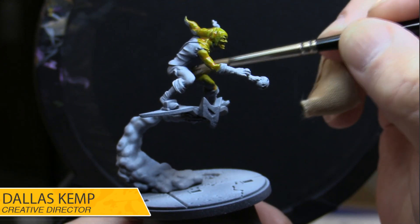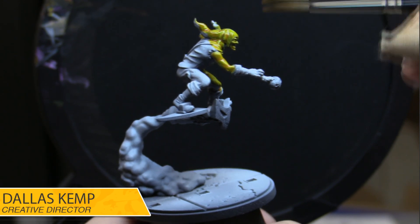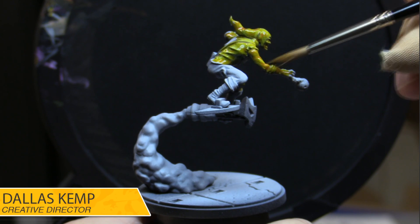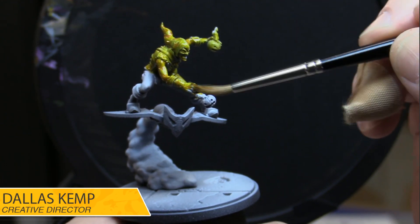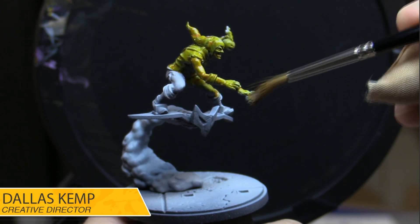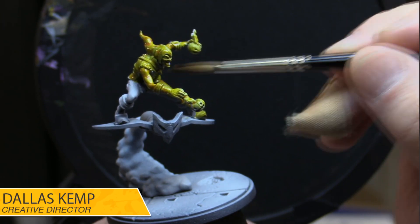It's feeling a bit hobgoblin-y right now. I want to do just an alternate take. He's very yellow at the moment. I'm streaming in the studio today — it's a little weird. What color is this? It's not green, it's a yellow wash I mixed up. It probably looks a little green on screen; the cameras struggle with yellow, but that's something Tony is looking into.